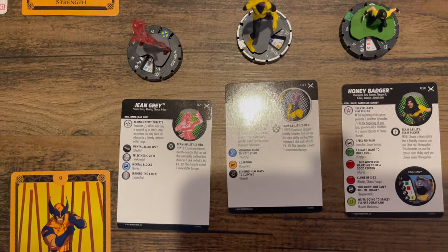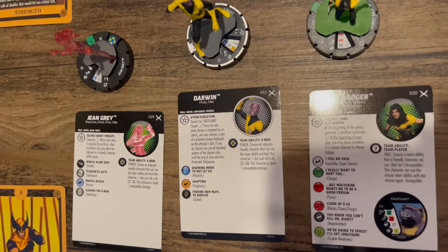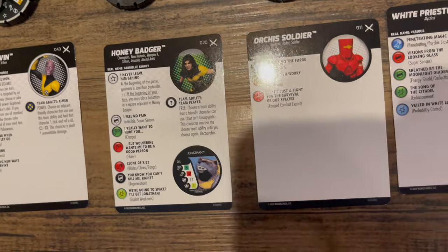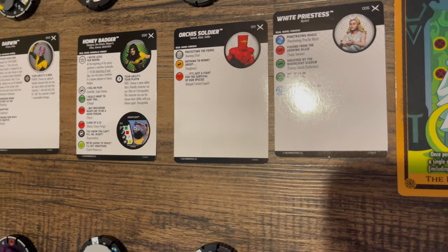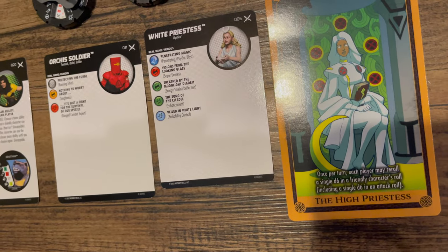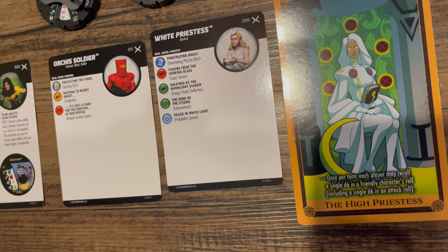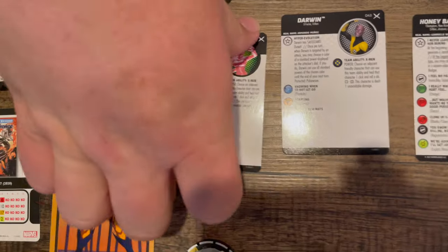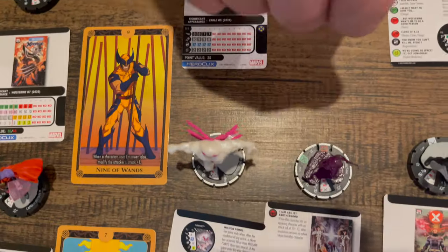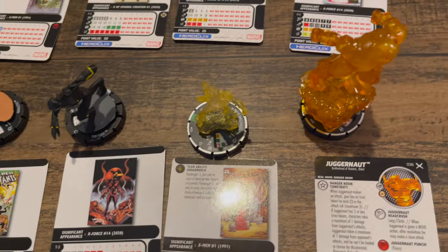In Booster 8, we pulled Jean Grey — not an Injury Construct — Darwin, Honey Badger who makes the Jonathan Pog, Orca Soldier, and the White Priestess. We also got another Tarot card: the High Priestess — once per turn, each player may re-roll a single D6 in a friendly character's roll, including a single D6 in an attack roll. A little bit unconventional unboxing today, but appreciate y'all staying with us through our technical difficulties.